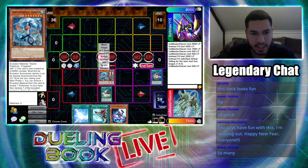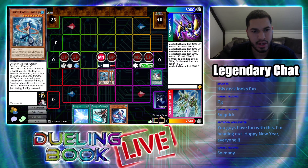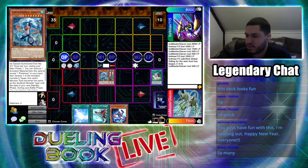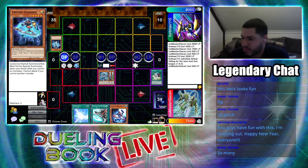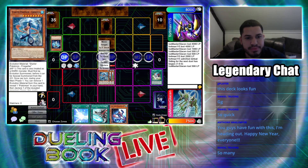Greninja now has three HP — you have to kill him three times. With that, I'll end my turn with my starter. I Special Summon Photon Thrasher in defense position. I set a card face down and end my turn.